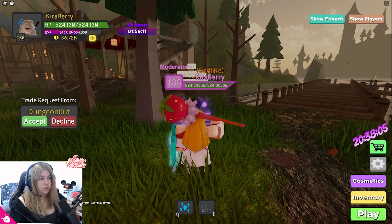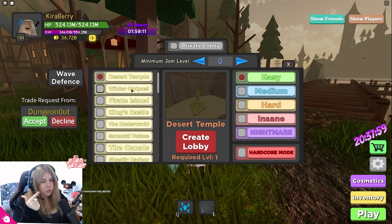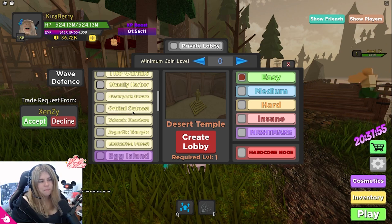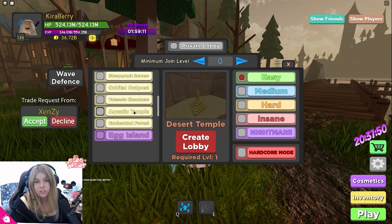What is happening with Dungeon Quest? Obviously it has been through a lot of changes — we've had so many dungeons: Desert, Winter, Pirate, Kings, Underworld, Samurai, The Canals, Ghastly, Steampunk, Orbital, Volcanic, Aquatic, and Enchanted Forest. And obviously the event dungeon being Egg Island. But where is Dungeon Quest going to next?